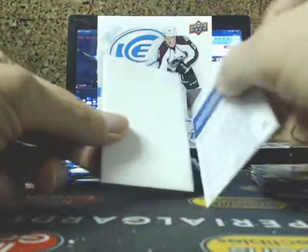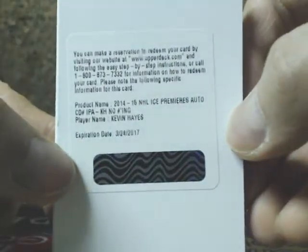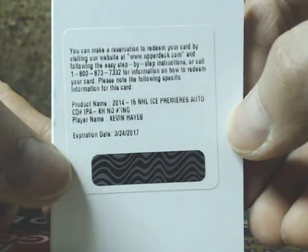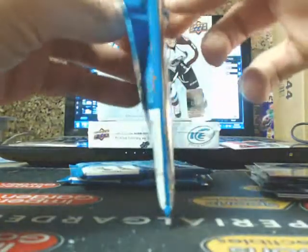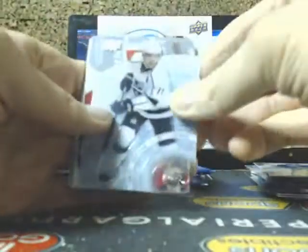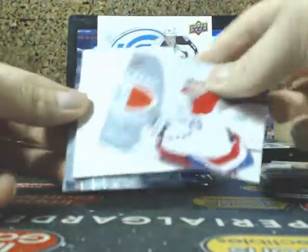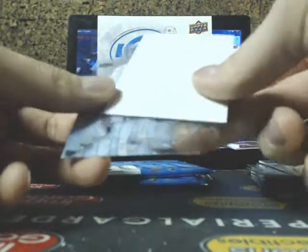Zach Parise, and a Redemption going out to the New York Rangers — we've got an Ice Premieres auto of Kevin Hayes going out to Joel. Kevin Hayes, and Bishop. Any updates on current game scores if anybody has them handy? We've got a Kopitar, Fresh Threads of Andre Burakovsky for the Capitals, and P.K. Subban.